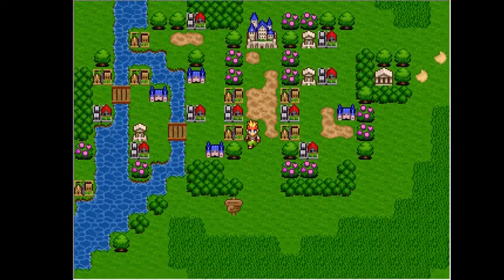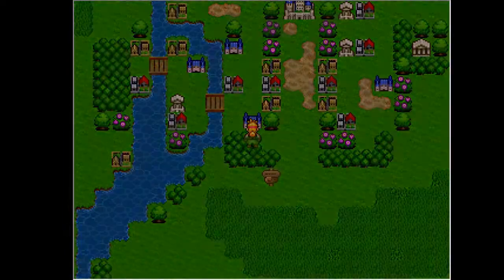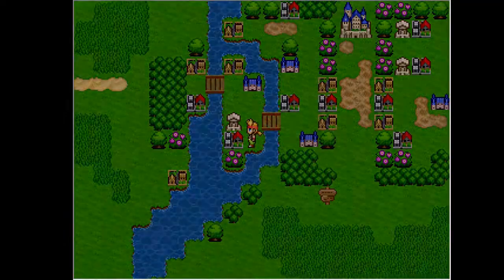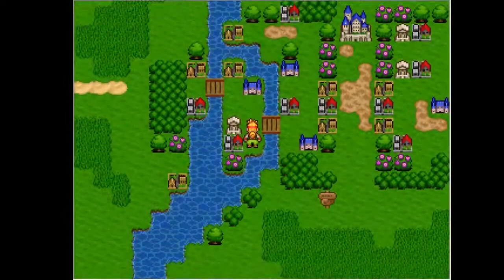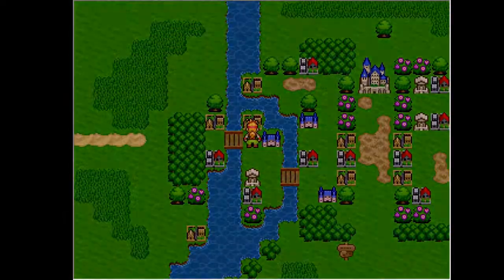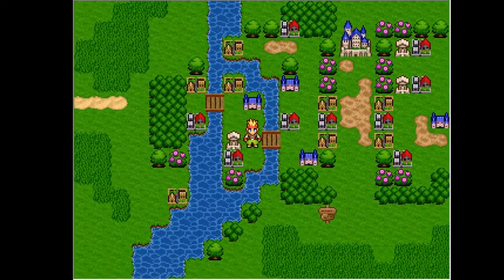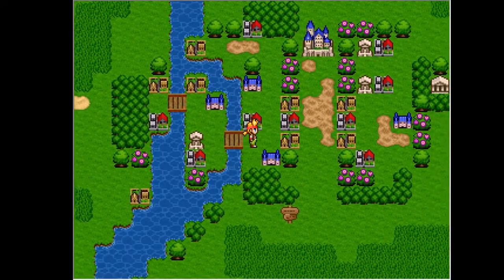Sanct Leona — welcome to Sanct Leona, people. This is the place. We're not going to go in here yet because we have no reason to go in here yet. Guardian Headquarters. A house. I'm looking for the inn in case that wasn't clear — we need to heal up a bit.